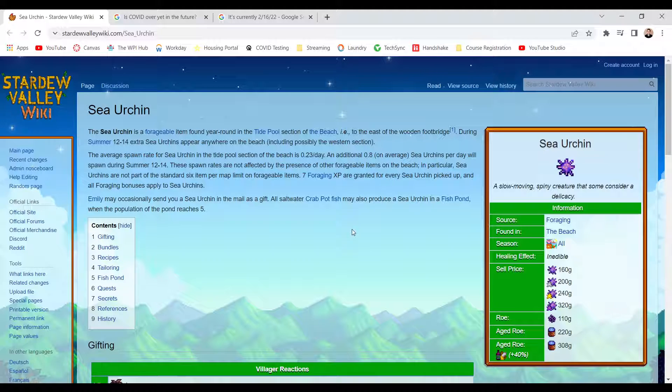The sea urchin is a forageable item found year-round in the tidepool section of the beach, i.e. the east of the wooden footbridge. During the summer, 12 to 14 extra sea urchins appear anywhere on the beach, including possibly the western section.